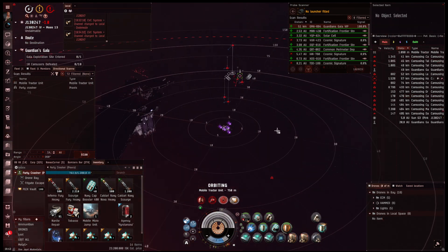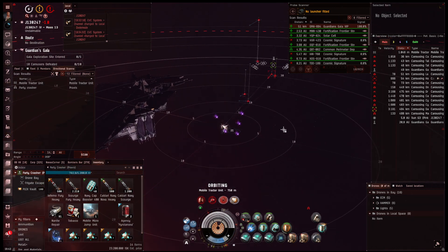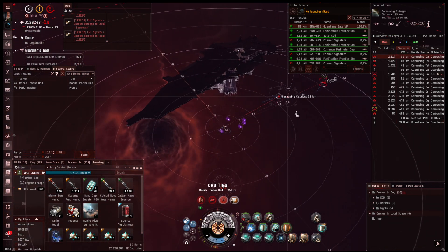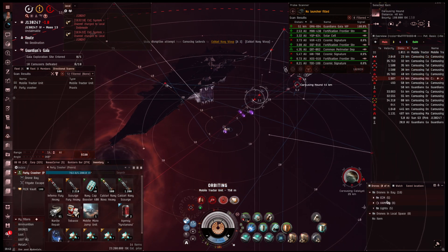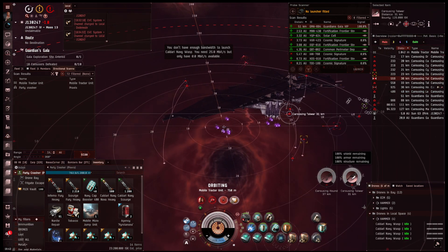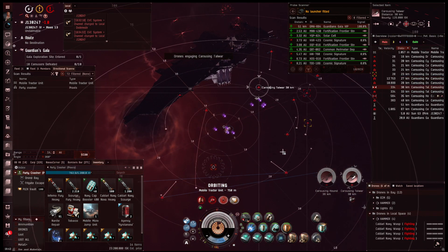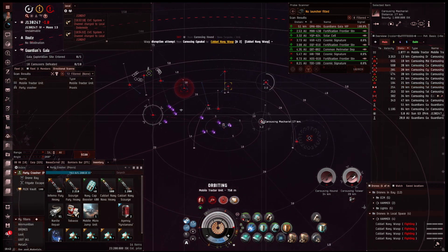We are warping in with our duo Praxis — they each cost around 300 mil, maybe sub-300 mil. We warped in at 50 because that gives you way more time between the different waves and more time to decide what you want to shoot first.